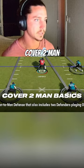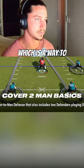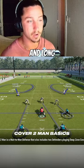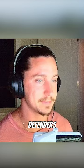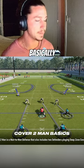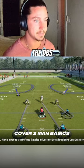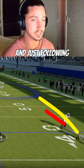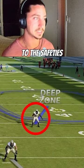Another type of man coverage that is played is cover two man, which is a way to keep two safeties deep but also man up underneath. This is often played in third and long critical situations where the defenders underneath play a different type of technique than in cover one man. Basically, it's called trail technique — the DBs are in charge of letting receivers beat them vertically and just following their patterns, funneling things to the safeties.